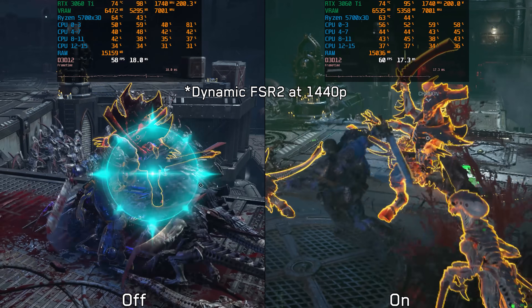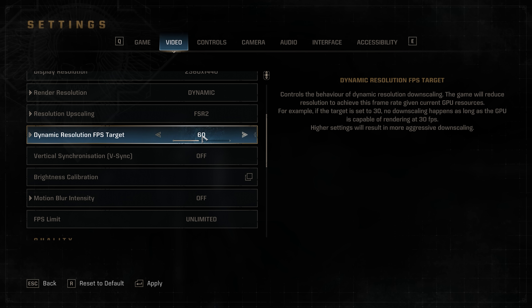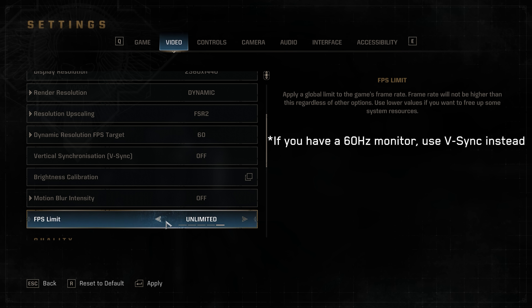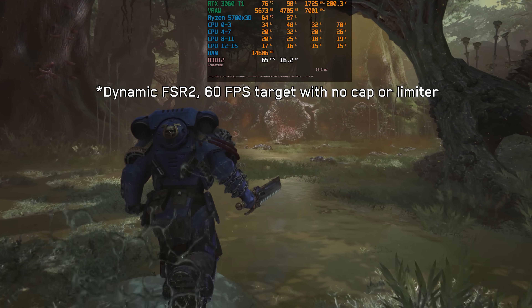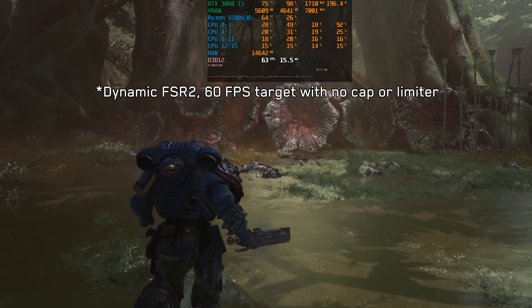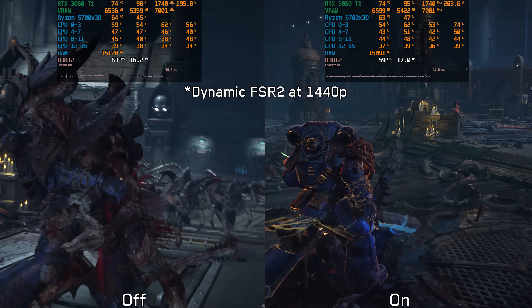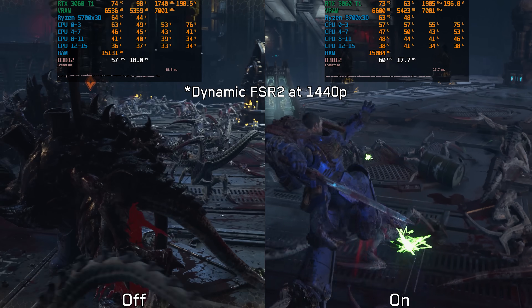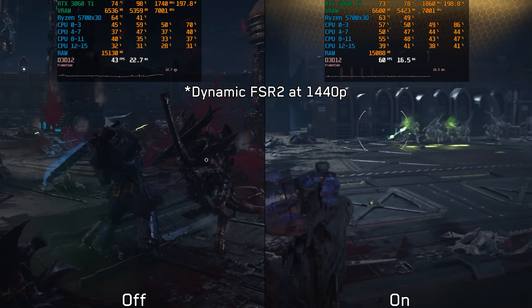One thing worth noting is that if you have a monitor with a refresh rate above your target frame rate — say a 120Hz monitor while targeting 60 FPS — you need to limit the frame rate to 60 FPS. Without a limiter, DRS will target the maximum refresh rate and lower the resolution in an attempt to hit 120 FPS instead of 60, which will significantly affect image quality. I highly recommend using dynamic resolution scaling in this game, as it helps maintain stable performance especially during intense combat scenarios.